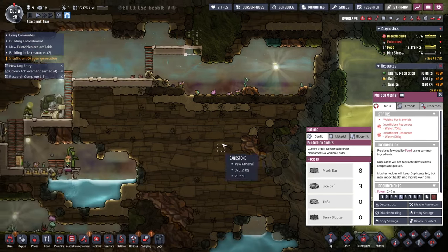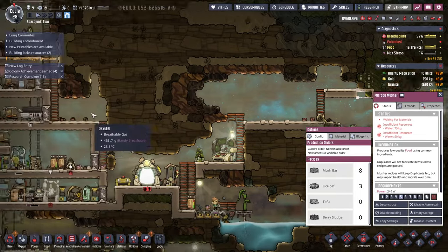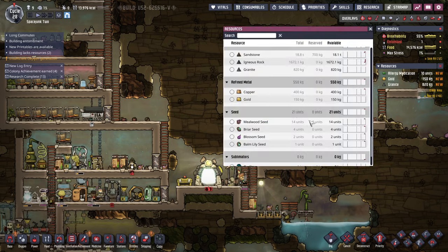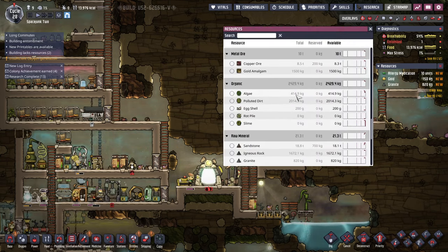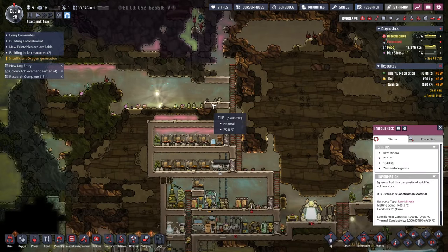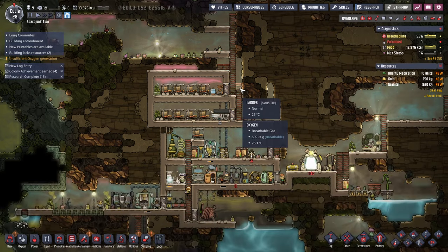That's slime with a lot of polluted water, but we can refine polluted water. Though we haven't gotten enough of the algae — I've got some though. All right, I think I'll leave it here for now. Cycle 28 — I guess I'm going like seven cycles per episode.